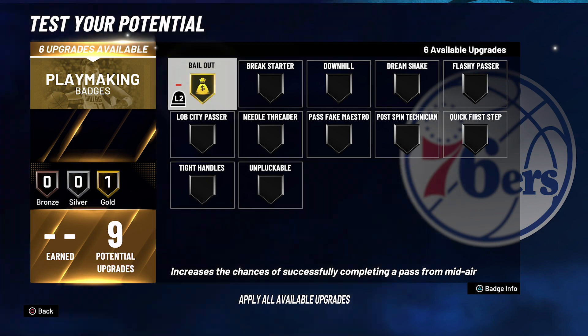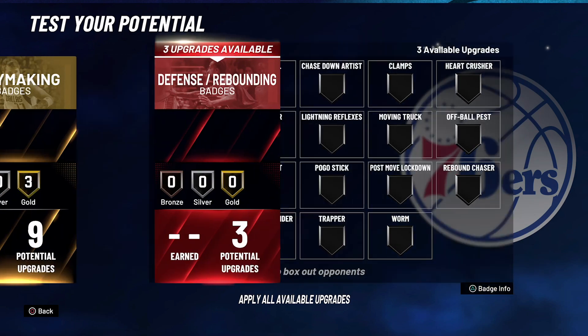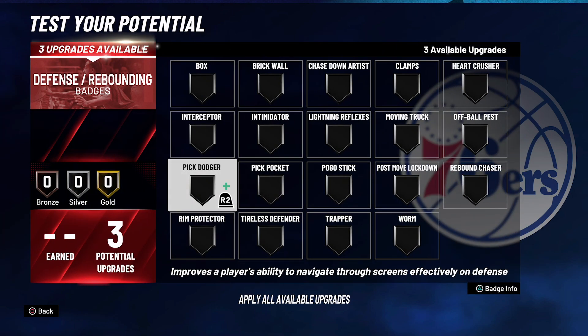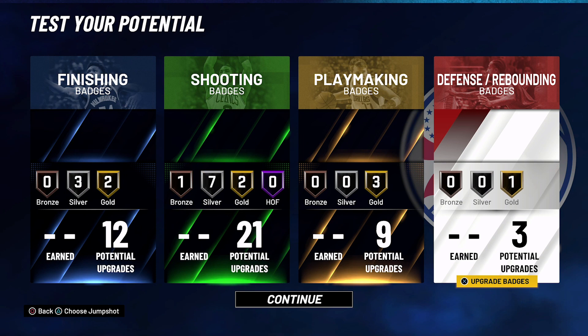For your playmaking badges, put bailout on gold, break starter on gold, and unpluckable on gold. For your defense and rebounding badges, put them all on pick dodger.